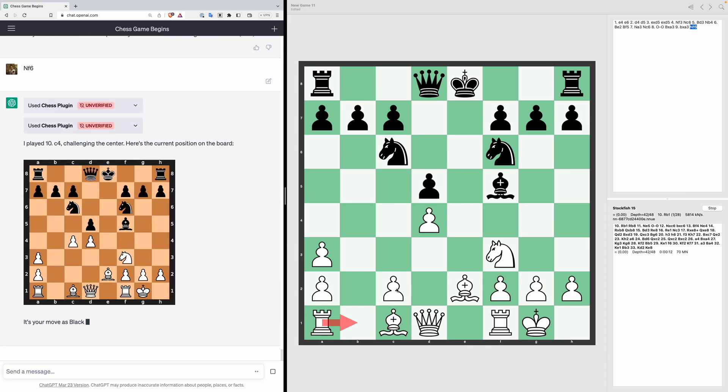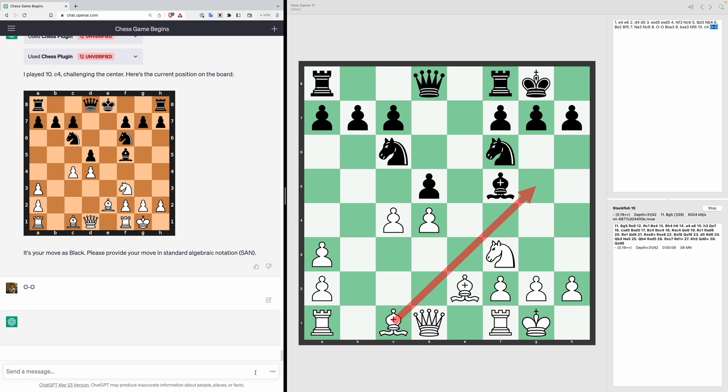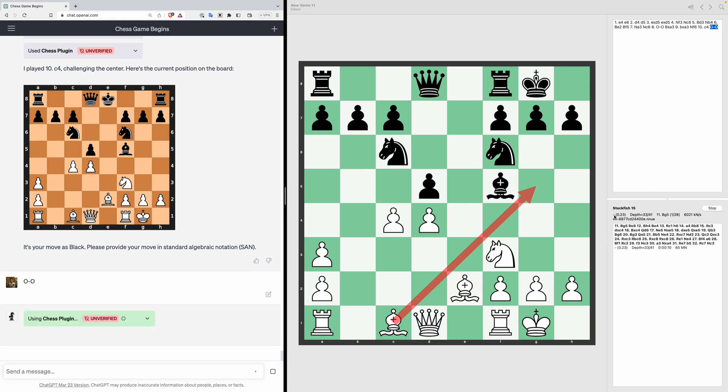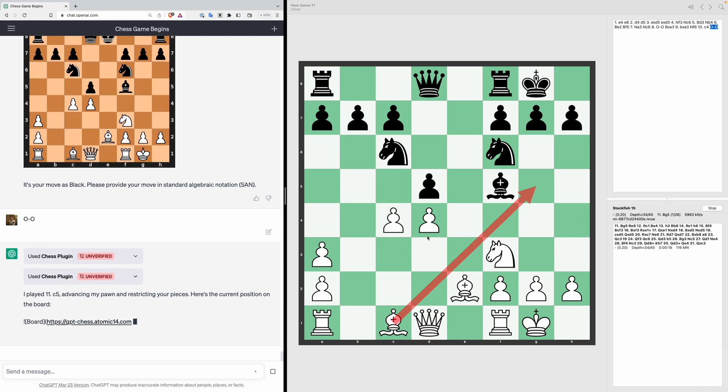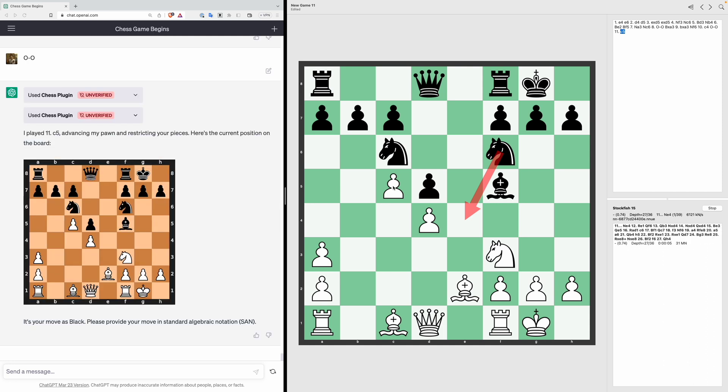ChatGPT plays C4, and Stockfish says we should castle kingside in response. According to Stockfish, black is now slightly better than white. ChatGPT then moves his pawn to C5, trying to restrict the movement of our pieces. Stockfish says we should respond by moving our knight to E4, so NE4.